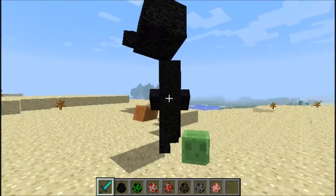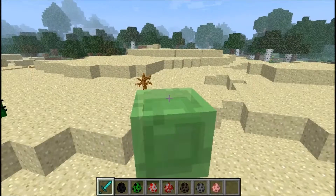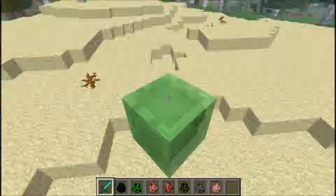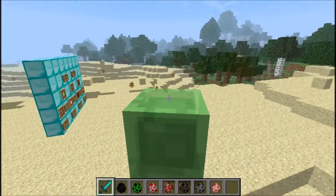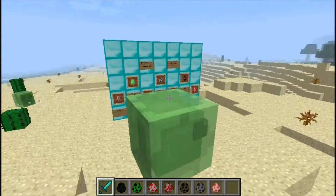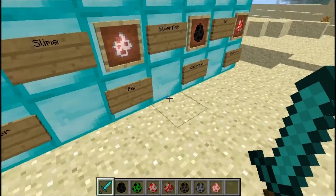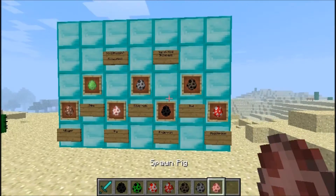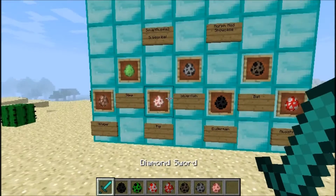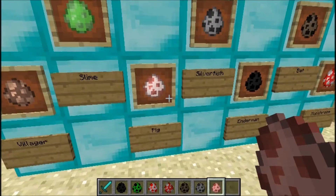Now I'm a slime — slimy body! I'll probably have the download link for this mod. You need Forge, or you don't — I'm not sure if you need it, but it really helps and it's an easy way to download it. As you can see now I'm a slime and I seem a little bit bigger than usual.